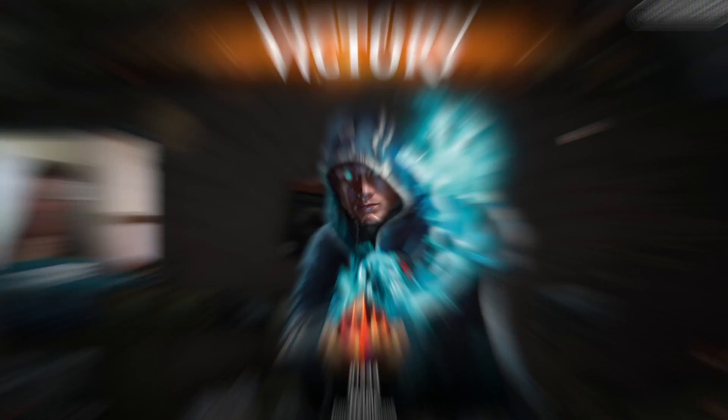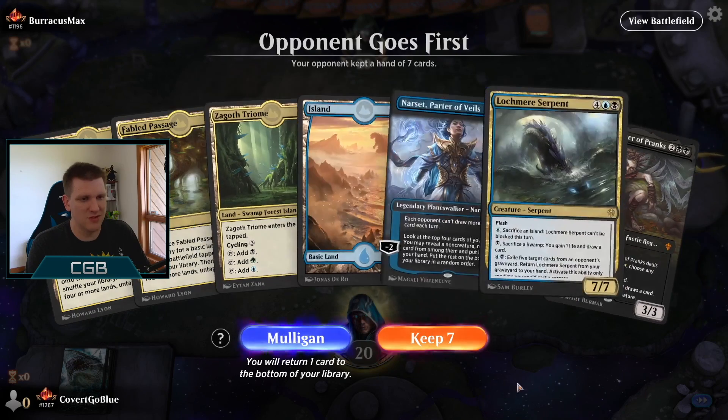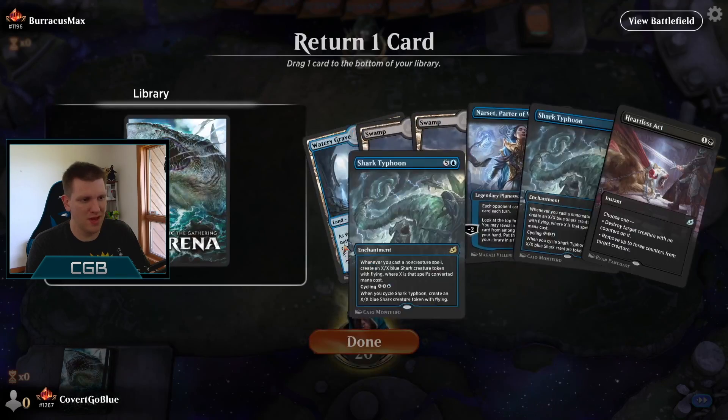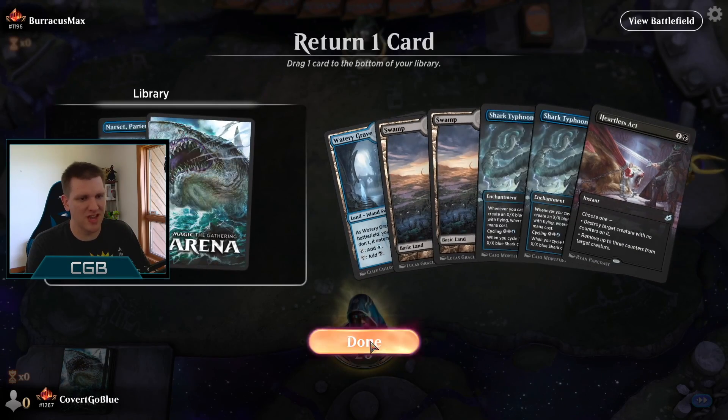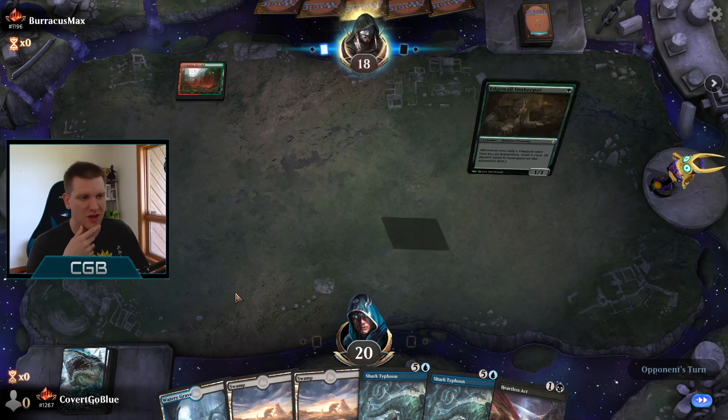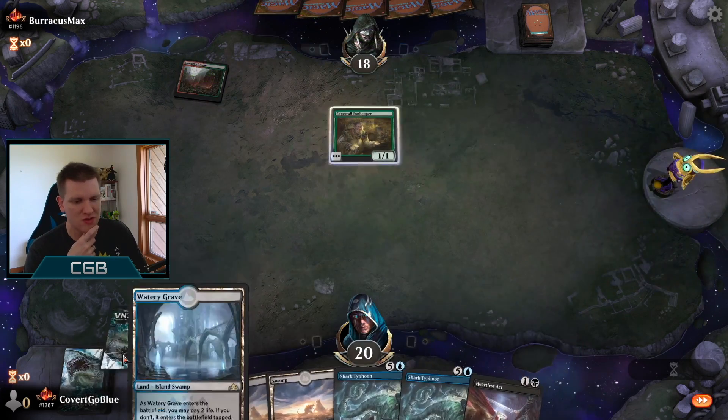Almost top 1200. On the draw, this is way too slow. And this is a bit better, I guess. I'm just going to get rid of the Narset — assume I'm going to be too far behind for it to matter. Assume I'm against aggro and hope it works out.